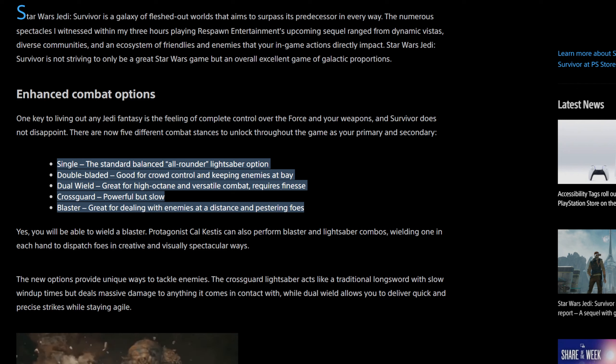The single is a standard, balanced, all-rounder lightsaber option. The double-bladed is good for crowd control and keeping enemies at bay. Dual-wield is great for high-octane and versatile combat but requires finesse. The cross-guard is powerful but slow. And then blaster is great for dealing with enemies at a distance and pestering foes. Personally, I'll probably end up doing either single and double-bladed or single and blaster. I'm not sure I'd be finesse enough for the dual-wield and the cross-guard. But those are the five different stances revealed before these demos.